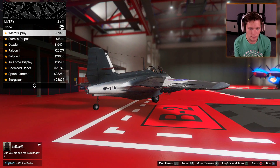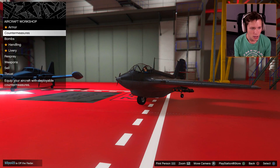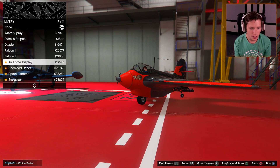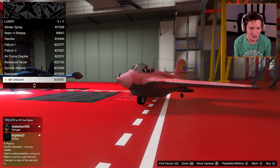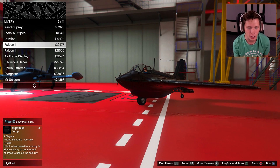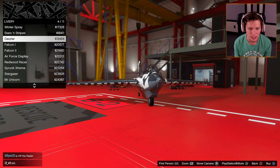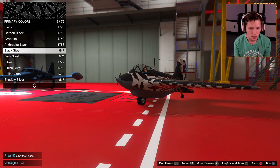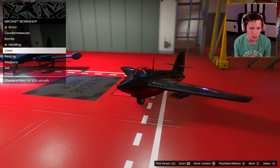Now let's check out the customization. So livery — we could have a winter spray, stars and stripes, the Dazzler — that actually looks pretty cool. Stars and stripes, the Dazzler, Falcon or Falcon 2, Air Force display, Redwood racer, Sprunk extreme, the Stargazer, Mr. Unicorn. Honestly, Falcon 1 is pretty sick — that's going to make it look super legit, like streamlined. I'm going to try the Dazzler for now but actually I'm going to go with the Falcon 1. We're going to respray the primary color.